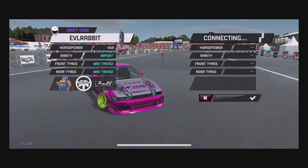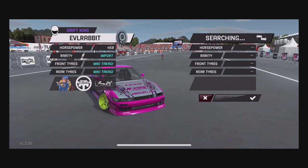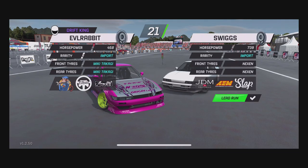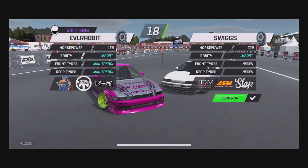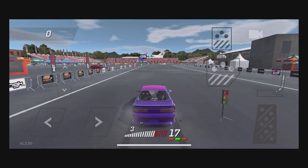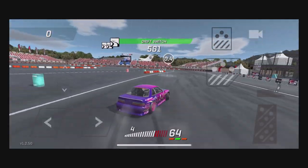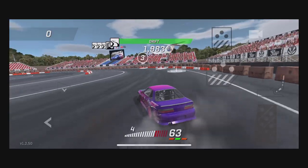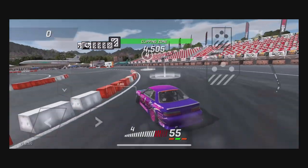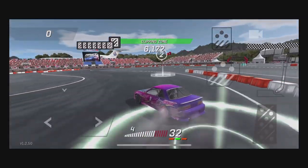We've got 458 horsepower underneath this S13 — missing a headlight but it's got one little headlight bulb there. Definitely a Team Burst style paint. I love this car, I love the two-tone wheels. Looks like we're going up against an S13 with 739 horsepower — not stock at all. I'm not sure what gear I'll need to be in, but fourth looks good. This car is one of those nice slow, flowy drift cars.